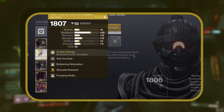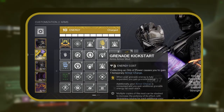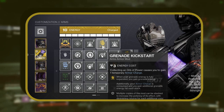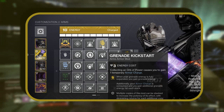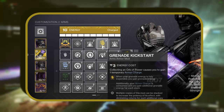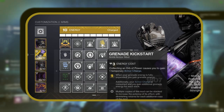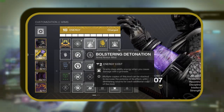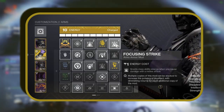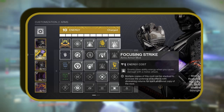On our gloves, we're decking out with a Grenade Kickstart mod, instantly refilling grenade energy when exhausted. Though it uses up one Armor Charge buff, our build is overflowing with Armor Charges, so paired with our exotic perk, grenades replenish in a flash. We're also utilizing Bolstering Detonation to gain class ability energy when we deal damage with a grenade, and Focusing Strike, which gives us class ability energy when we inflict damage with a melee attack.